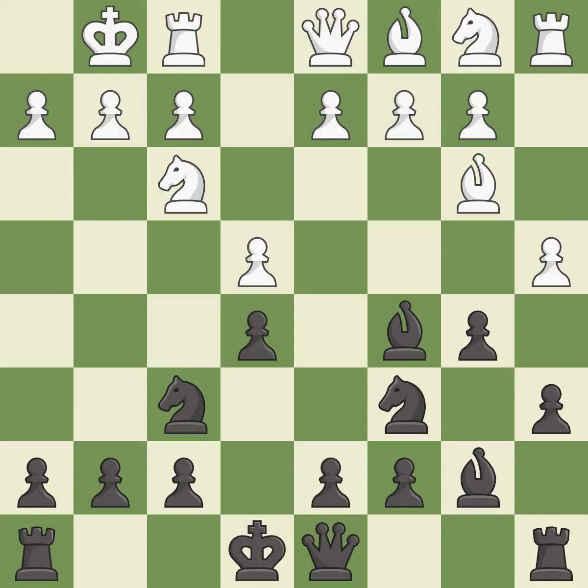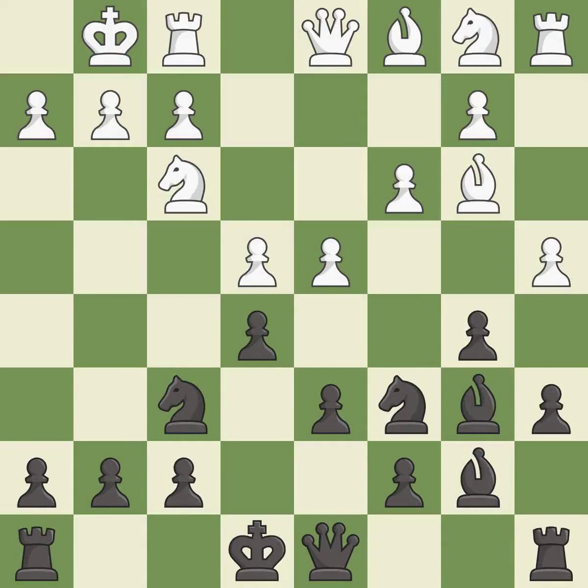This activates a bishop by developing it off of its starting square — a very strong play. This prepares the bishop for development, then moves the bishop to safety, and defends a vulnerable pawn by pinning one of its attackers. This is the last book move.